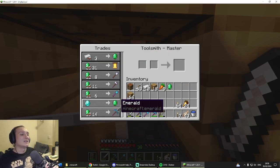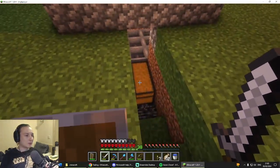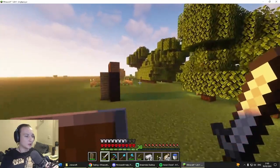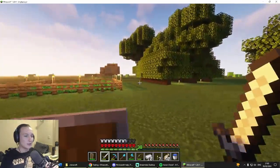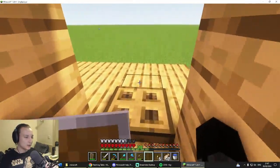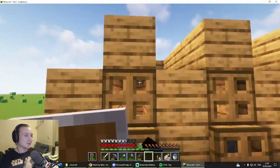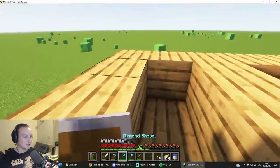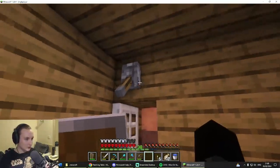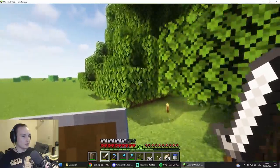An efficiency one pickaxe — useless. So what can we do right now besides just wait for more wandering traders? Really not that much unfortunately — there's a lot we need from a wandering trader. With this we'll be able to trade sticks for emeralds, which is a fantastic deal because wood is free. Sticks — let's chop all of these trees down because we want to make a new farm.